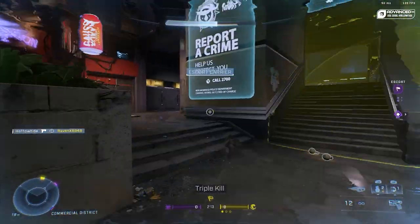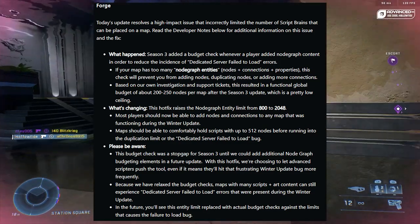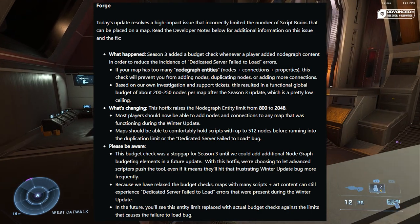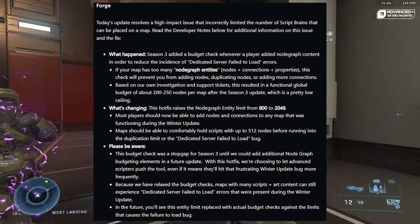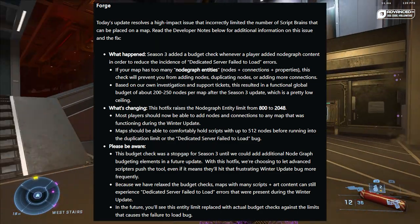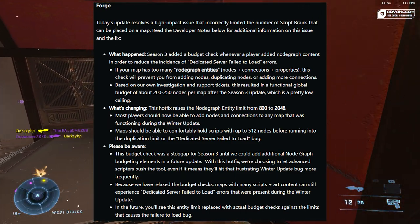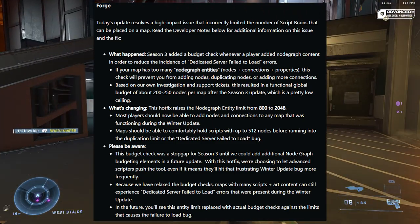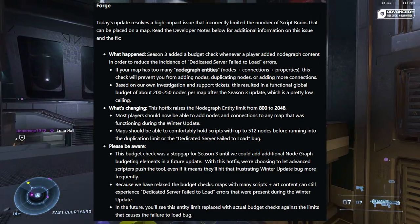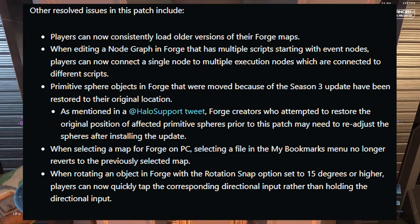There are a lot of changes with Forge — this was a pretty big patch. Today's update resolves a high-impact issue that incorrectly limited the number of script brains that can be placed on a map. The hotfix changes the node graph entity limit from 800 to 2048. Maps should be able to comfortably hold scripts up to 500–512 nodes before running into the duplication limit.